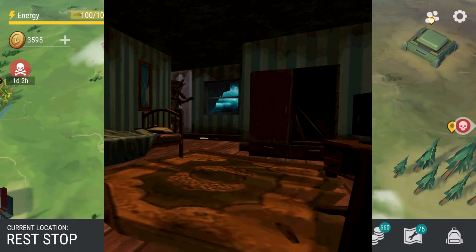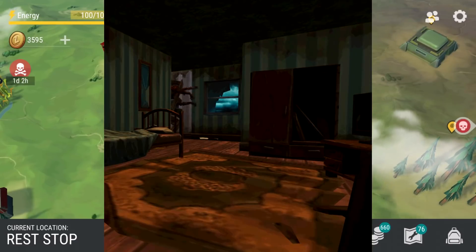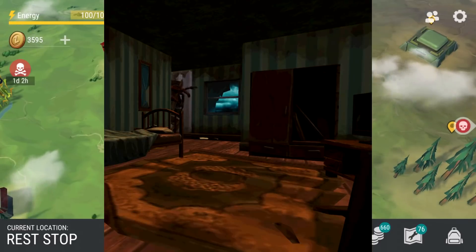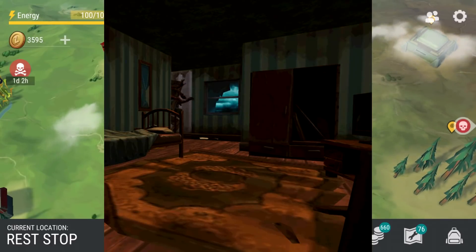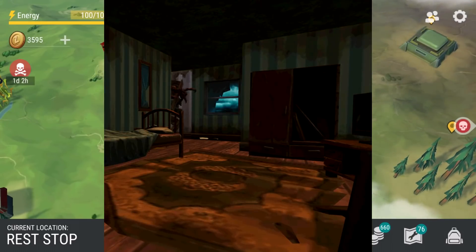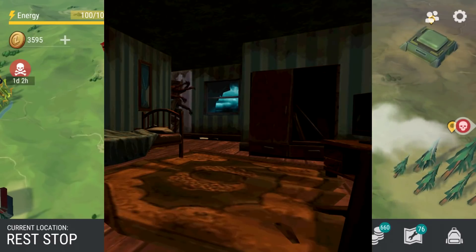We're looking at Kefir beginning their official teasing of the motel with our very first kind of live look at it, since so far every look we've had has just been static images — no zombies moving around, just screenshots. Whereas here, we actually have a GIF showcasing the insides of one of those motel rooms. There's like some kind of blockade — maybe the main doorway or the bathroom — and it appears there's a new mechanic where zombies can somehow stick their hands through barricades. I wonder if there might be a mechanic the motel introduces.